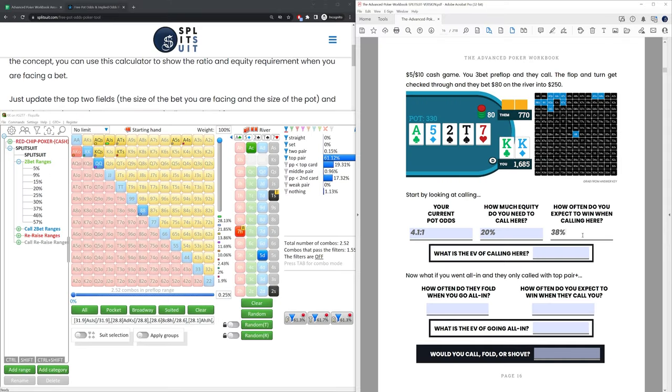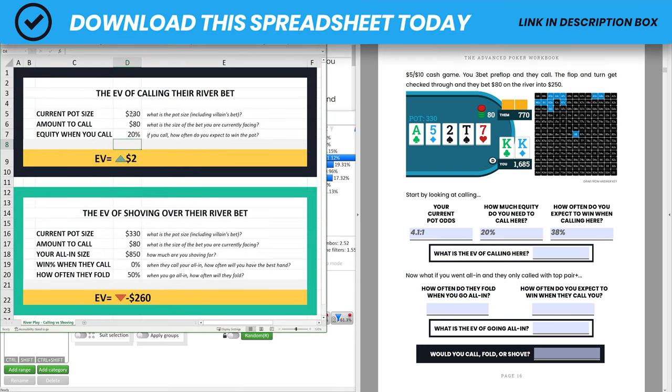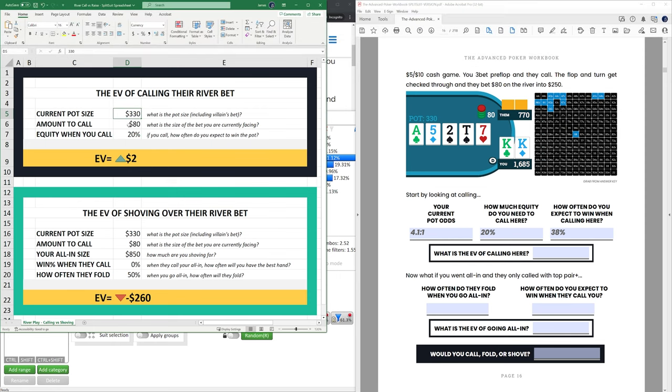With 38% equity, everything is looking pretty good for calling. But of course that's against their betting range, not their entire range that they get to the river with — that's important. This is their betting range according to the solver. Using the river call-versus-raise spreadsheet: current pot size $330, amount to call $80, equity when we call is that 38%. The EV comes out to plus $76 — so plus 7.6 big blinds for the call. That looks pretty good.